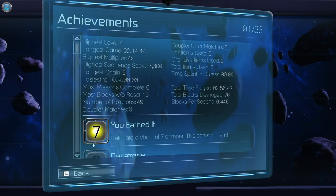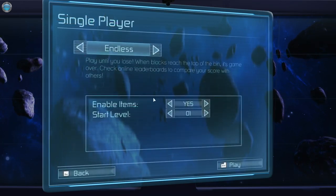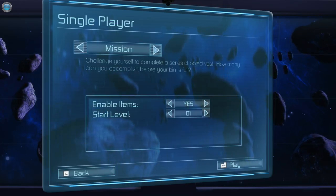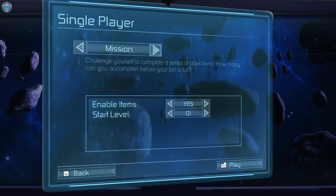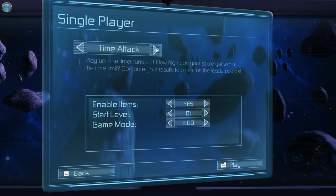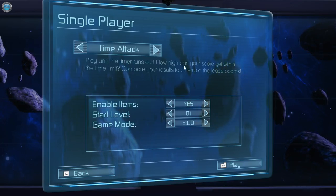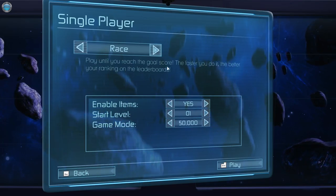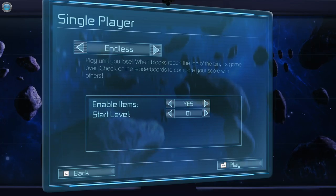Settings looked good. Let's start with the game modes. There's Endless, Mission — learn items and use them to clear your bin, play mission mode with randomly generated objectives for additional challenge. Post your scores on leaderboards. There's also Time Attack — play until the timer runs out. And Race — play until you reach the goal score, the faster you do it the better. Quite a few modes. Let's go with Endless.